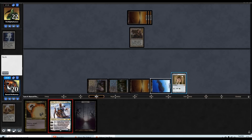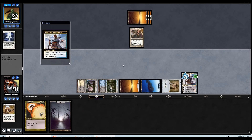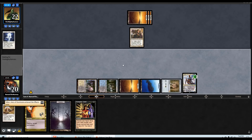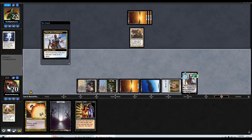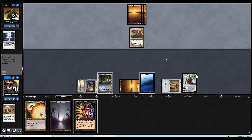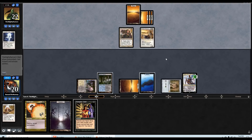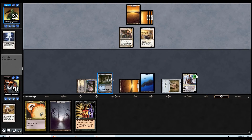But all that means is that I get to resolve Teferi and immediately start drawing. Nice hit — now we can untap, hold up Vampiric Tutor. Brimaz is good — we want to go get Toxic here or what? I want to get something because I could just grab big Elspeth.